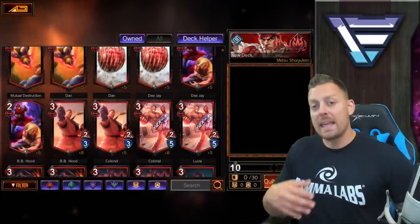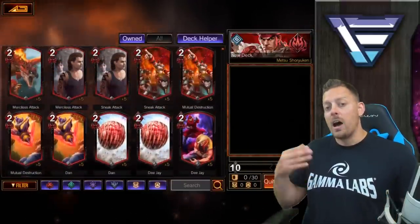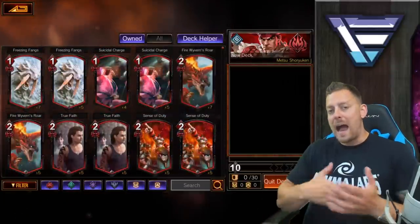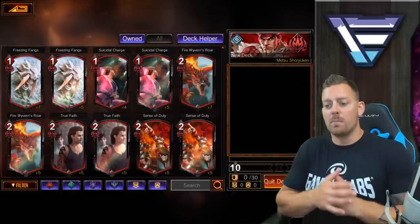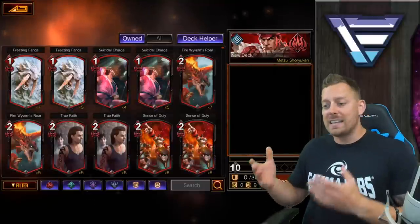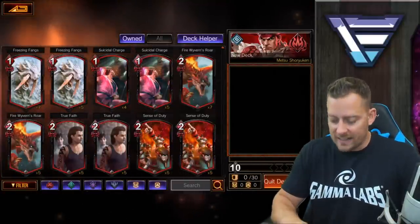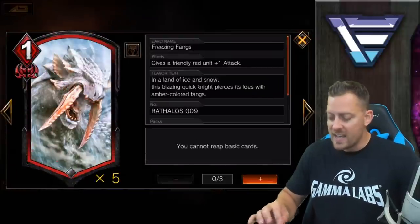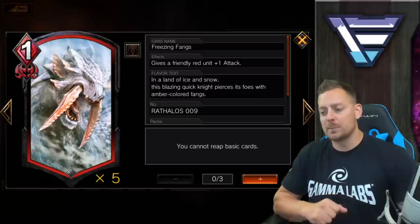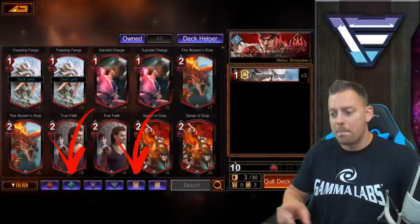What you need to do is vary up the amount of support cards along with your attack cards, which are going to be your creature cards. I like quick decks, things that you could do more quickly and fast. You could put three of each of these inside of your deck, so I'm going to start out with something that is very low cost. I like these freezing fangs right here — gives a friendly red unit plus one attack. We're going to add three of these to start things out.